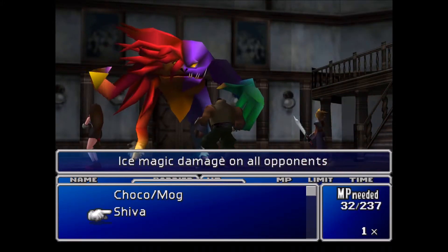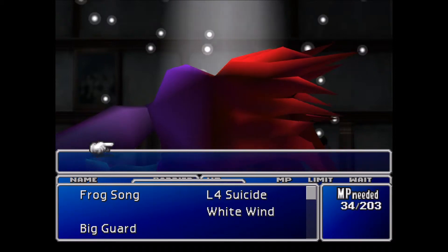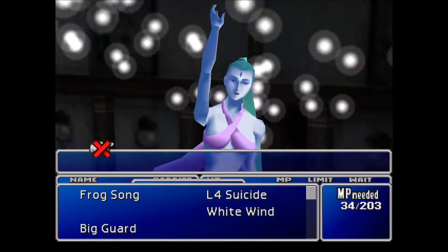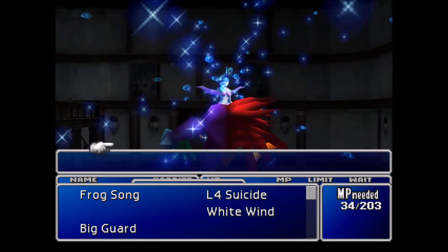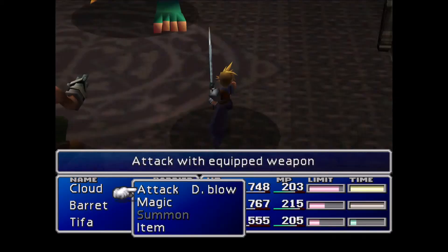Now we can summon again, so let's go ahead and do Shiva. And like I said, if you got the enemy skill White Wind, you can heal and the barrier won't do anything about it. I'm gonna go ahead and do it just for good measure — you don't really need to heal right now, but you never know if he has some massive sneak attack. So let's hit White Wind.